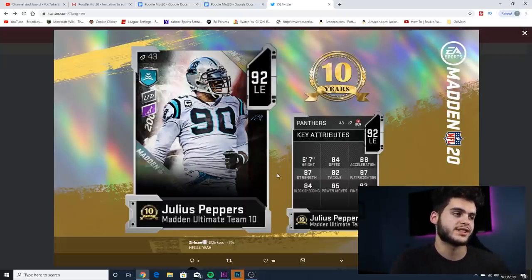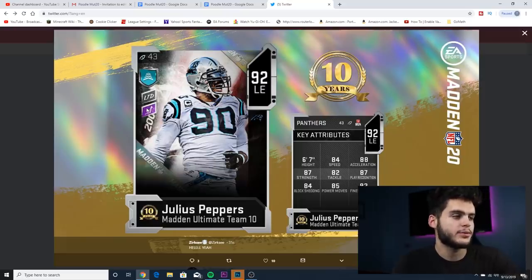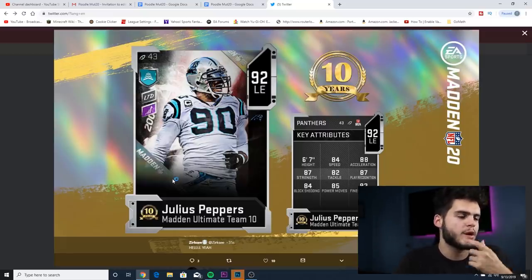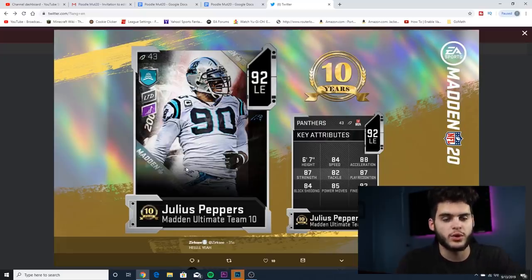Coming over to Twitter, we've got Julius Peppers right here — salary cap hit 43. He is a limited time card and can obviously be powered up. Really insane card art. I want to say this was an old flashback card — I can see the lightning design. The MUT 10 typically takes some of the fan favorite card art from years prior and brings them back, like the Willis one from Most Feared. This one is on the Panthers, has a visor on, and is a left end, 92 overall.